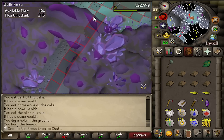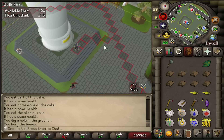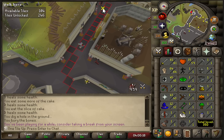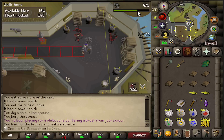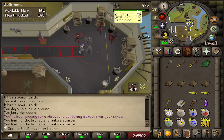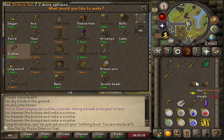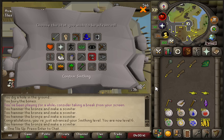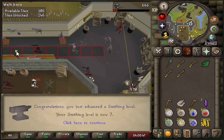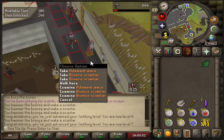I'm just going to make some scimitars to get these bronze bars out of the way — hitting 6 Smithing. Make one more scimitar, use two XP lamps for 60 XP each — 7 Smithing. I'm going to drop the Addy Mace. It's been a short-lived life, but it helped me out a ton. Thank you, Addy Mace. I'm part of the Rune Scimitar gang now.